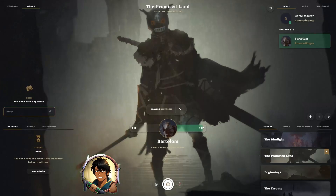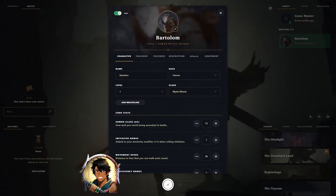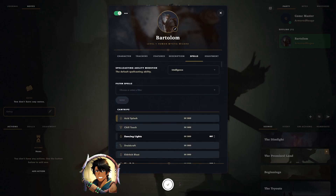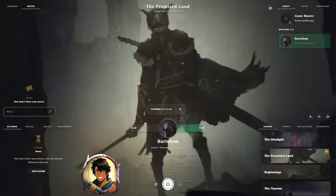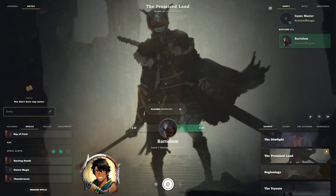You can see on our left-hand UI that it has been populated by the Actions, Skills, and Equipment tabs. What's currently missing is the Spells tab, as we are currently playing a spellcaster. To remedy this, all we have to do is click on the character, hit edit in the top left, go to the Spells tab, and select a spellcasting ability for our character — which in this case, as it is a wizard, would be Intelligence. This will populate the premade character's spell lists and make them available within the game. Confirm by hitting the checkmark at the bottom and not the X in the upper right corner. Now our character has the Spells tab, which also has a pip tracker for the spell slots currently available to that character.